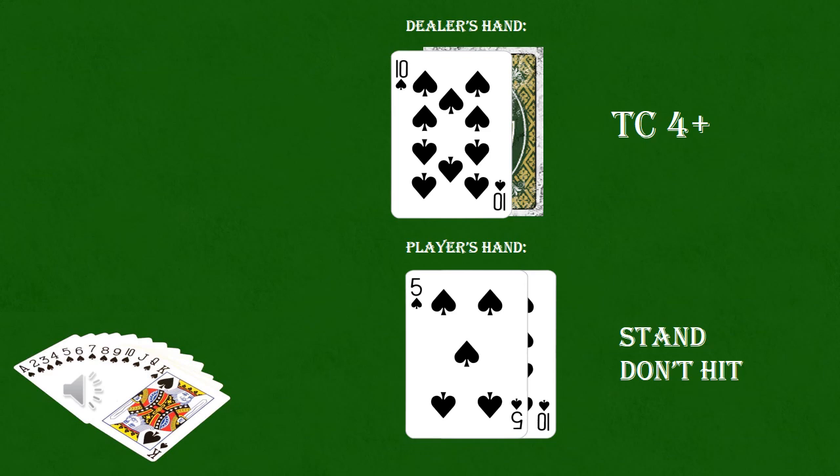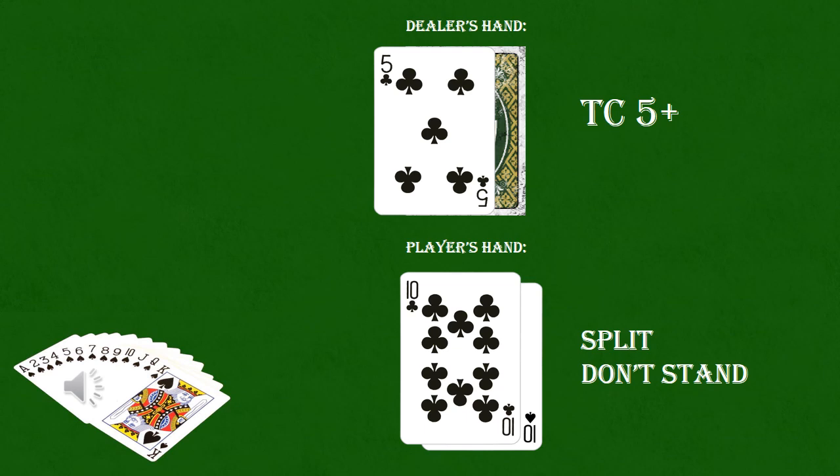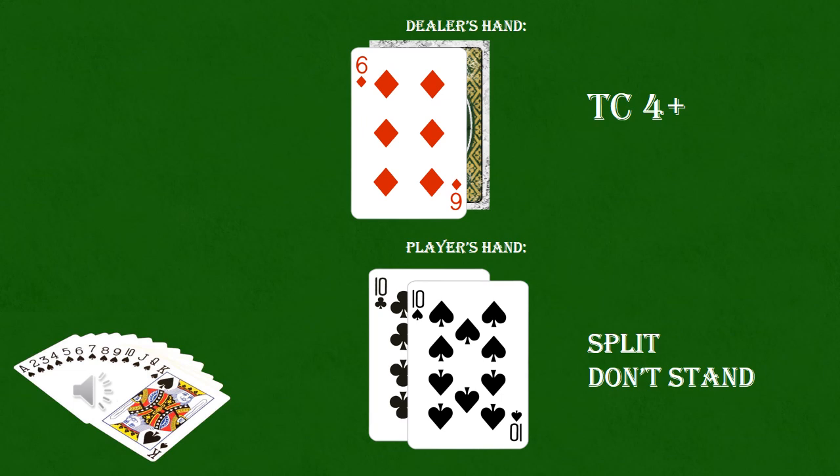With a dealer five versus a true count of five or higher, you can go ahead and split your tens and deal with the dirty looks of the players all around you. With a dealer six versus a true count of four or higher, you can also split your tens rather than stand.